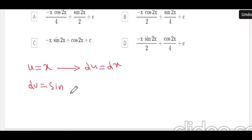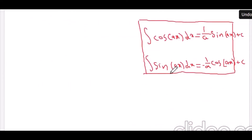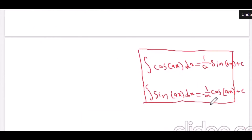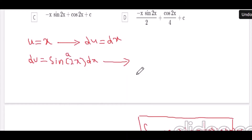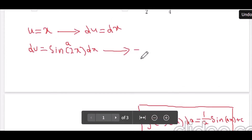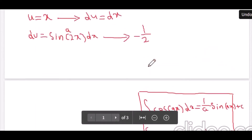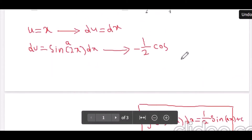We have to integrate dv. To integrate sin(2x), we use the integration rule. I wrote the two rules we're going to use. For this question, because we have sine, we use the second rule: minus 1 over a, where a equals 2, giving us v equals minus 1 over 2 times cosine(2x).